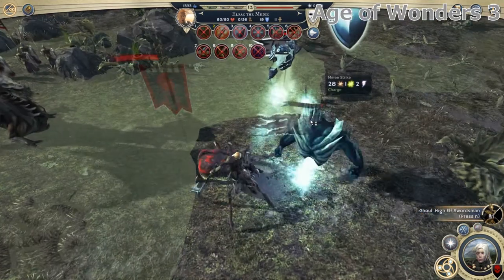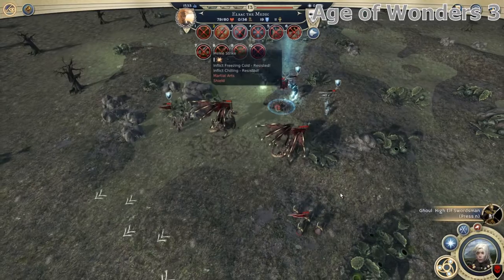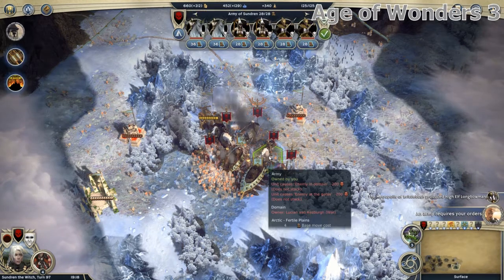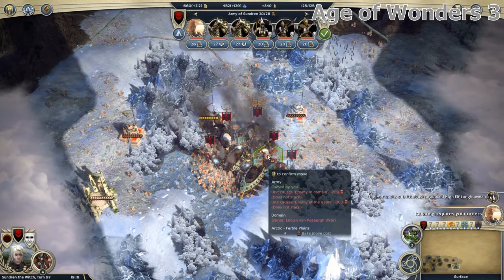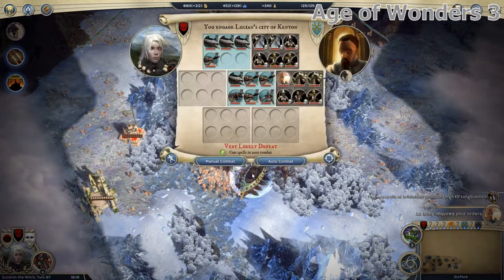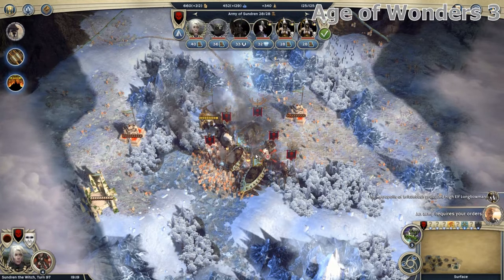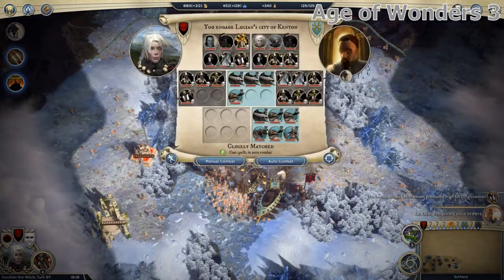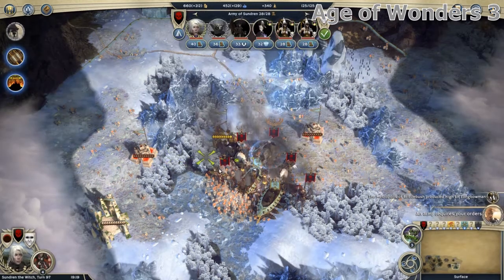Otherwise, a captured city can be plundered, which slaughters the populace and destroys the city, reducing it to rubble, and provides you with a lot of gold and evil points. A ruined city can be reanimated which will revive it as a ghoul city. Typically my play style is to destroy and reanimate every city I come across to get the gold and evil points, while vassalizing distant, hard-to-defend territories so they can look after themselves.